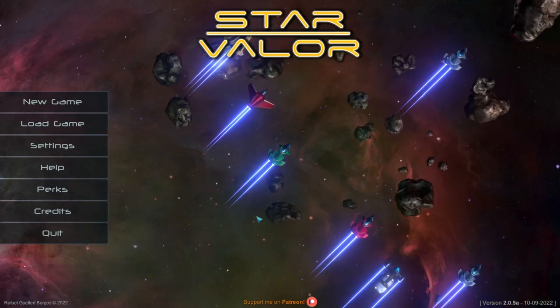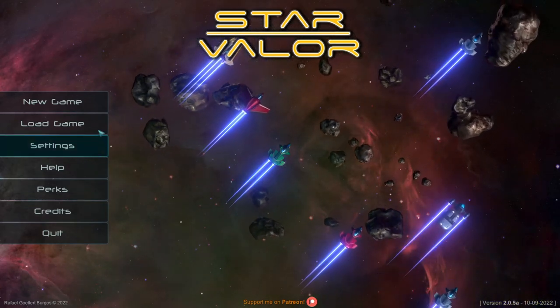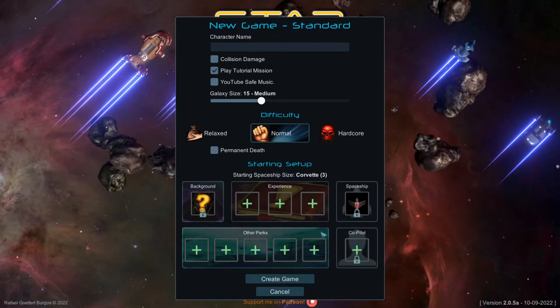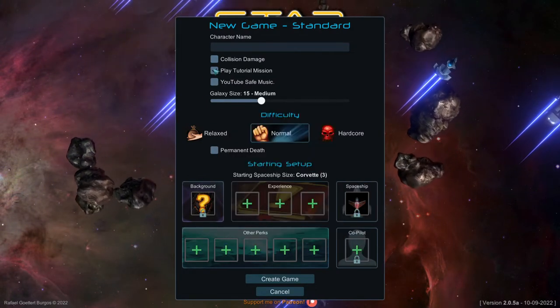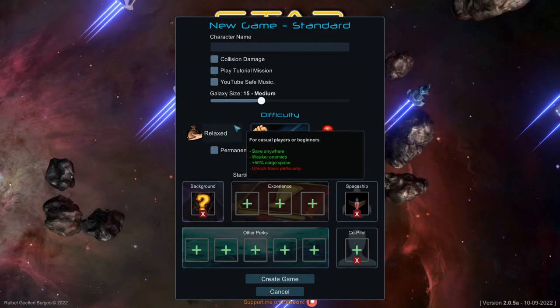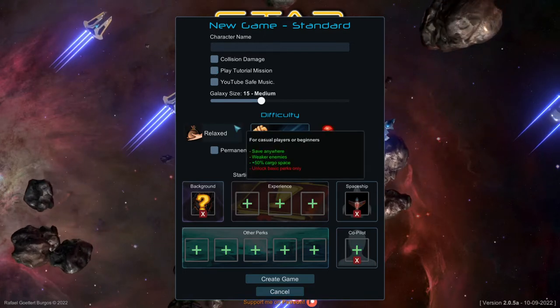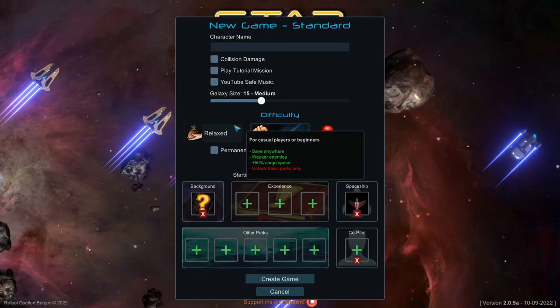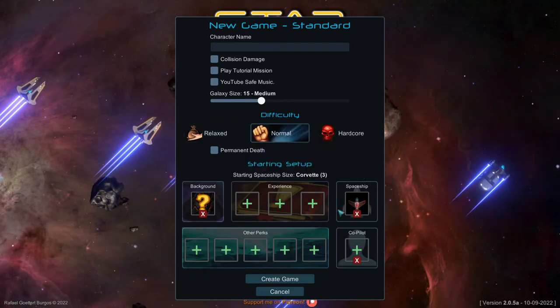Welcome to this Star Valor video. These are quick tips on getting started. Once you get started you pick your chosen background and ship, and you play through until everything is unlocked. There's a lot of replay value because there are six different factions, and you can ally yourself with different ones right from the start to get different ships.